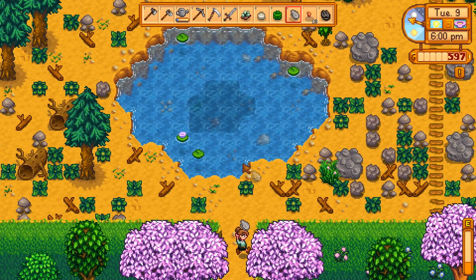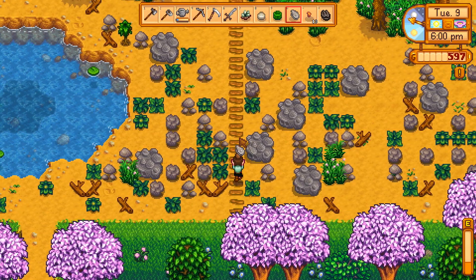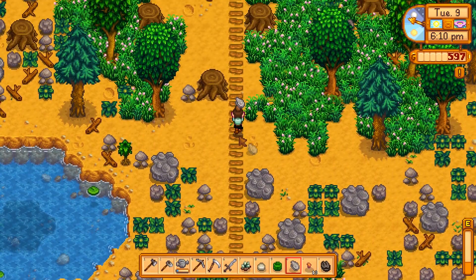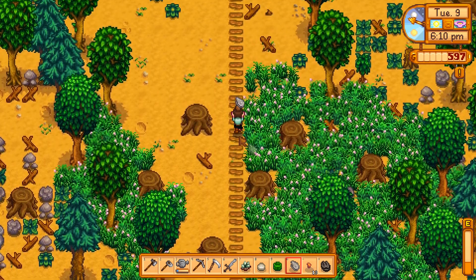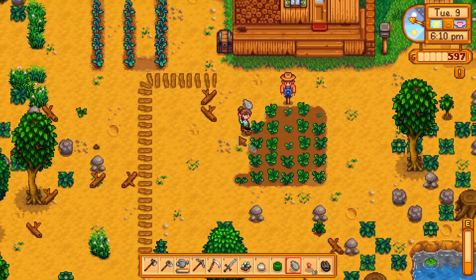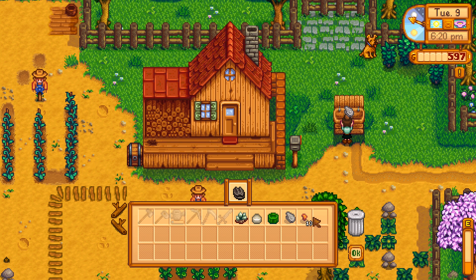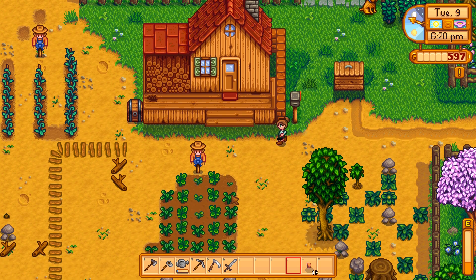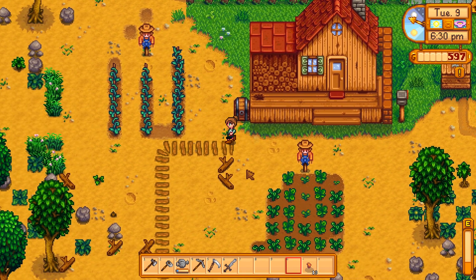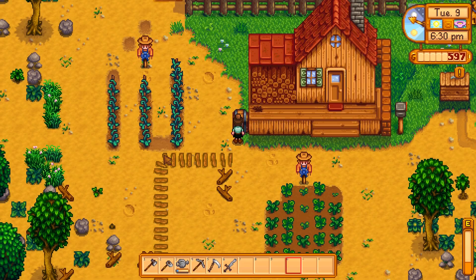Let's go put all of this in the sell box. I might regret selling this later, but I need money at the moment — I need a backpack. We will keep the copper — copper is kind of important. We need 20 of those for the furnace and we need four more.